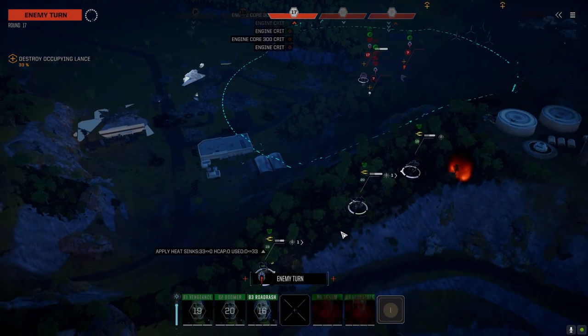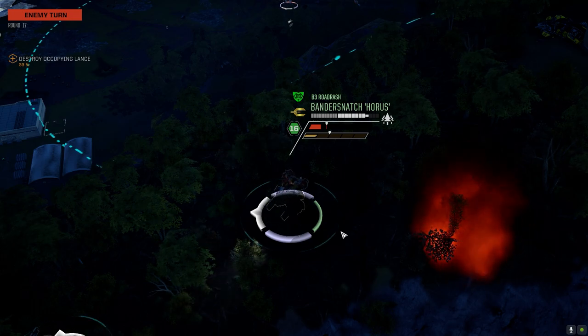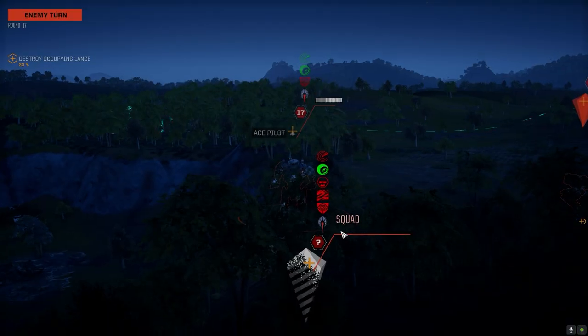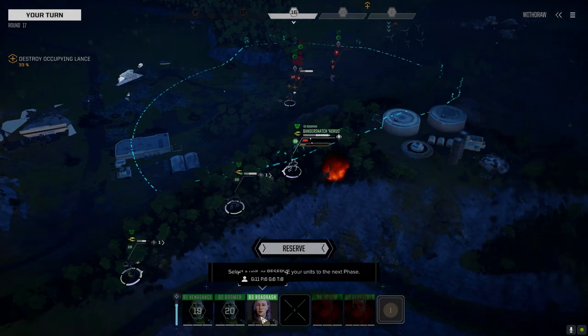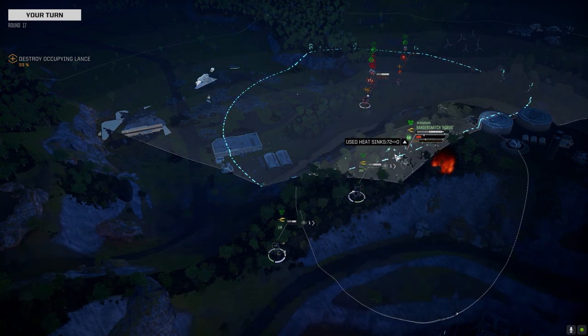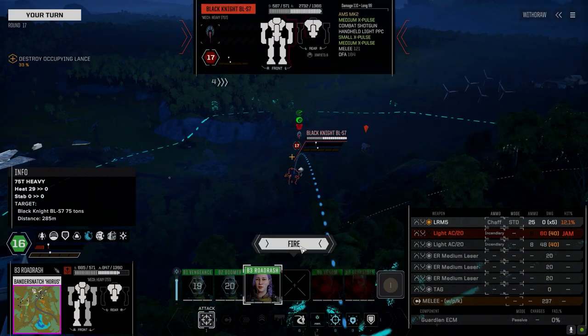That opens up a little bit of room for me to move. Reporting minimal damage. Being able to backstrike this Black Knight is going to be a problem - even then, it's got so much armor. Just going to back up, drop heat, get our AC back. Dropping some chaff on this guy - if we hit, great, if not, whatever.